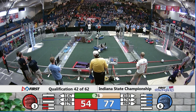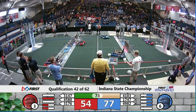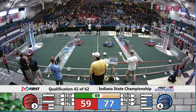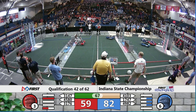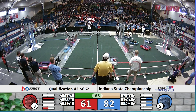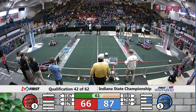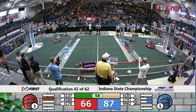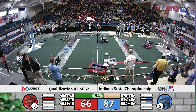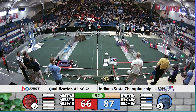Robots making quick work of some defenses, we already see some totally damaged. 31-47 trying to work on that defense as 45-80, their partner, able to put a boulder in the low goal. Damaged defenses on both sides. Meanwhile for red, blue has breached the outer works on the red side of the field — a ranking point for the blue alliance.